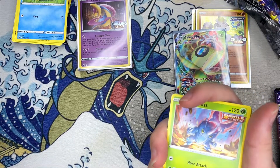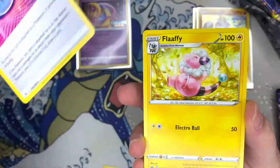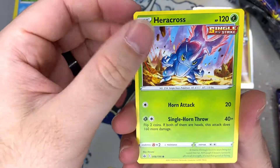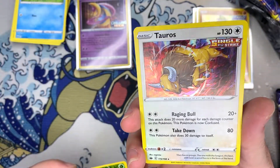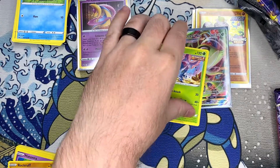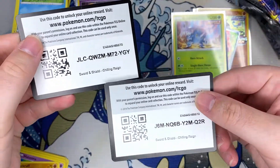Don't worry, I know I forgot the code card — I'll give you a double. I'll go a little faster now. In the videos I've seen of people opening this set, there's a Heracross — I'm gonna keep that one too, I love that Heracross. Learning to appreciate the art more. Hey, there's a Tauros.